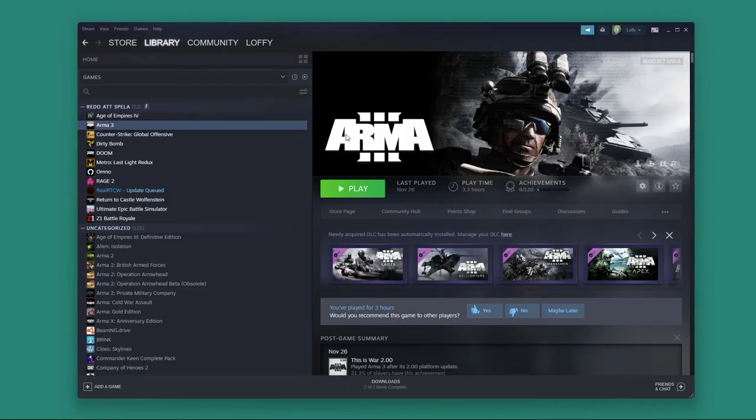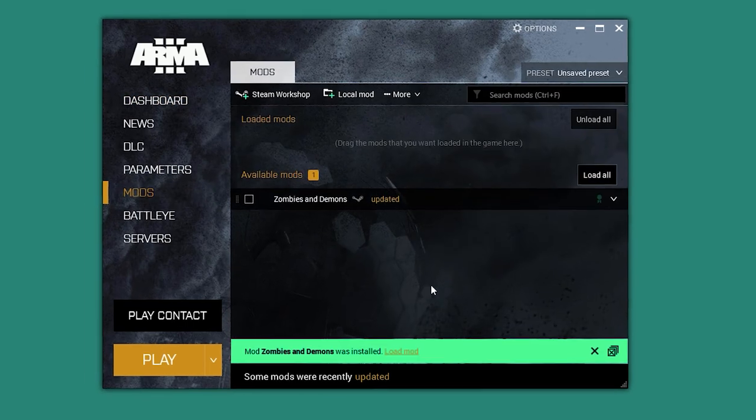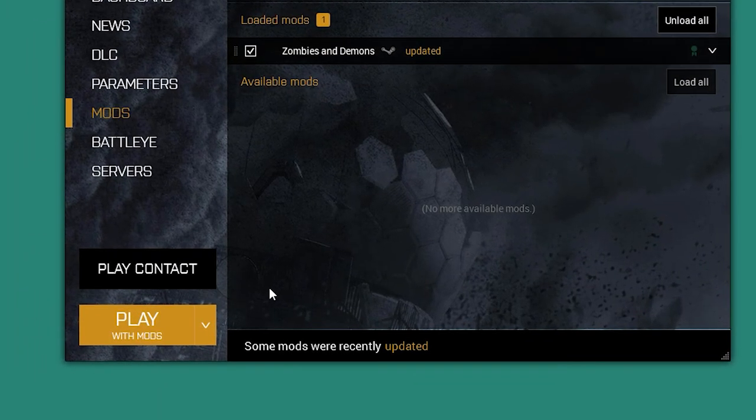Inside Steam, click on Arma 3 to initiate the launcher. Inside the Arma launcher, select Mods. Activate the Zombies and Demons mod by dragging it to the Loaded Mods section. Click the Play button to start the game.